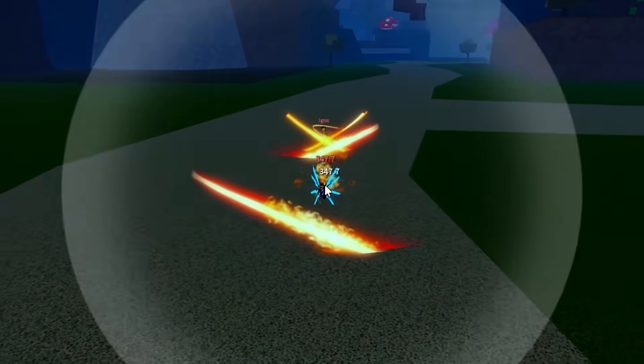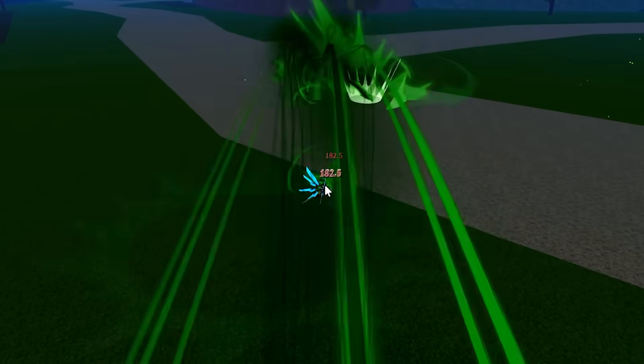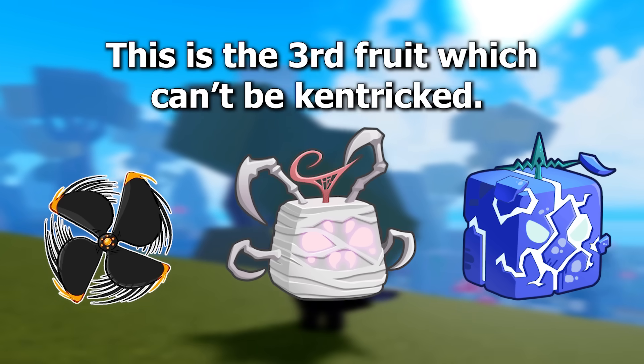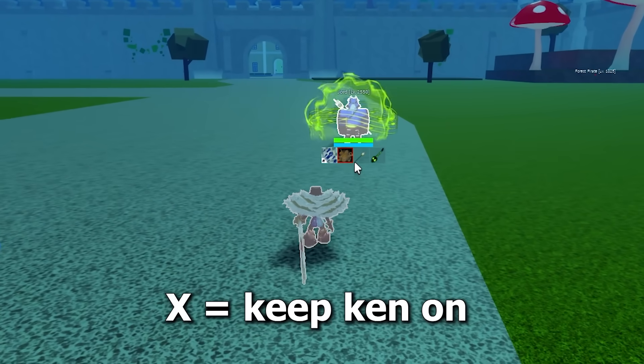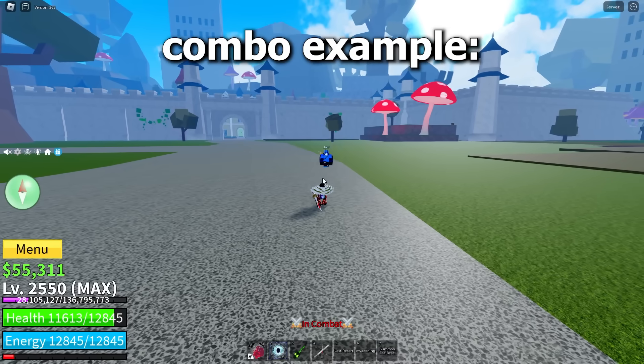Spider: the Z breaks Ken, the X breaks Ken, the C breaks Ken, the V breaks Ken. This is the third fruit that can't be Kentricked. Sound: you can only Kentrick the X move by leaving your Ken on. Combo example.